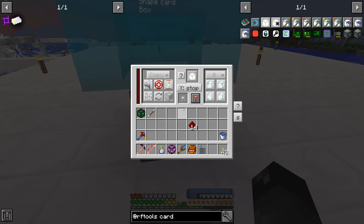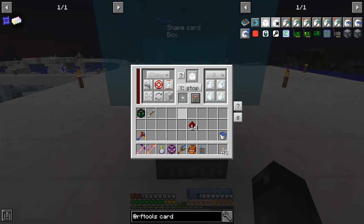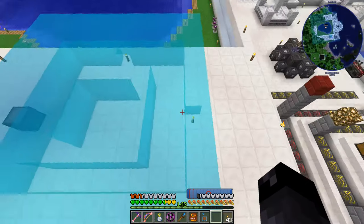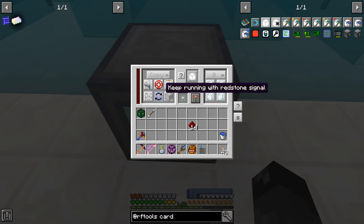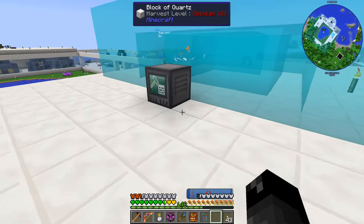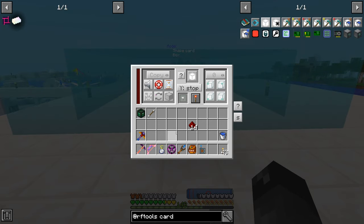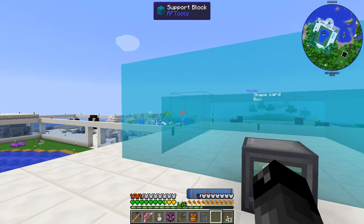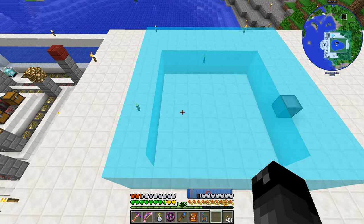With the Z offset at minus 5, the preview is now behind the builder. I want to increase the size to 10 by 10, but it might need to be 9 by 9 to fit between the torches. One important trick: turn the preview off before adjusting the size — if you leave the preview on, then adjust and toggle, it leaves the old preview blocks behind. Nine by nine is the correct size with the correct offset.